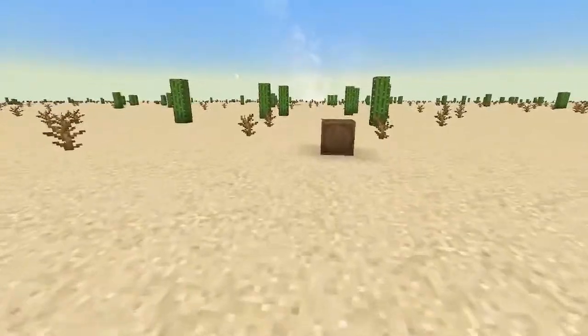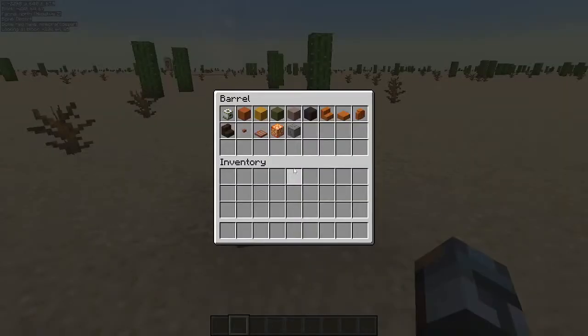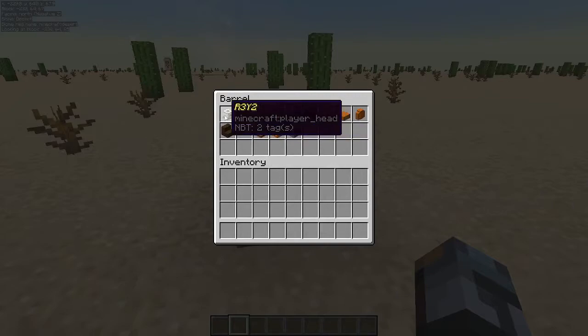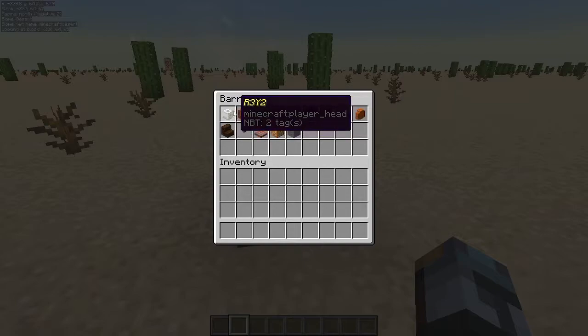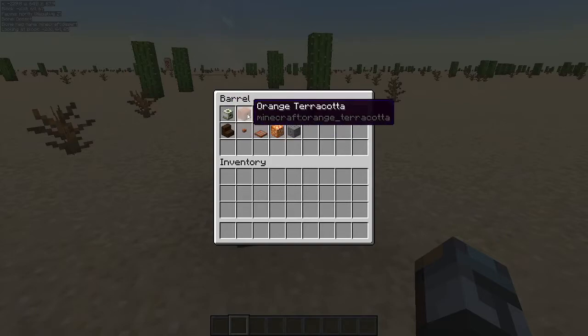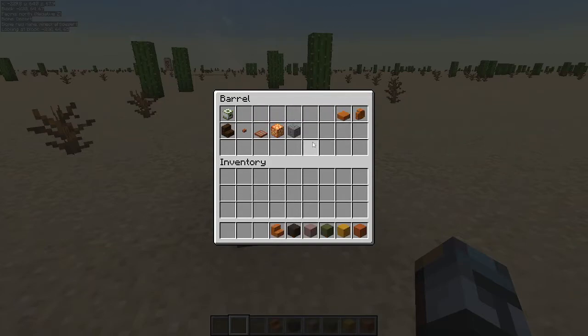Let's go ahead and get started. We will show you what we need for today's build, and what we are going to need is this stuff right here in this box. I am going to tell you how to get this head here in a few minutes — we will put the link in the description. There is a little website you go to, and you are going to have to use a command block to get it. These are the blocks we are going to be using today, and we are going to pull most of these down into our inventory and get started.